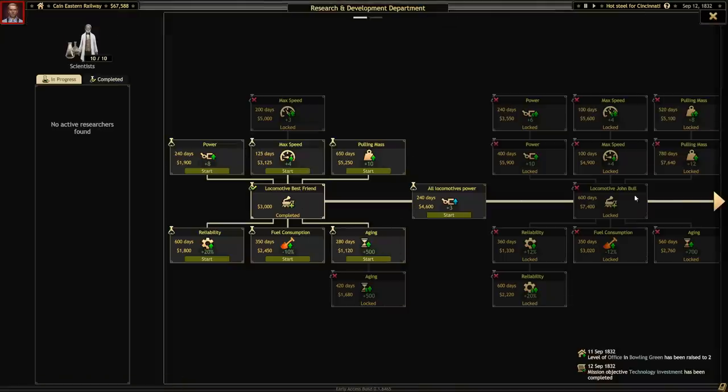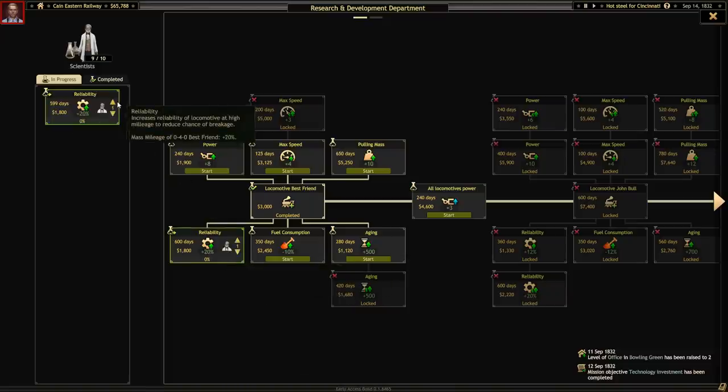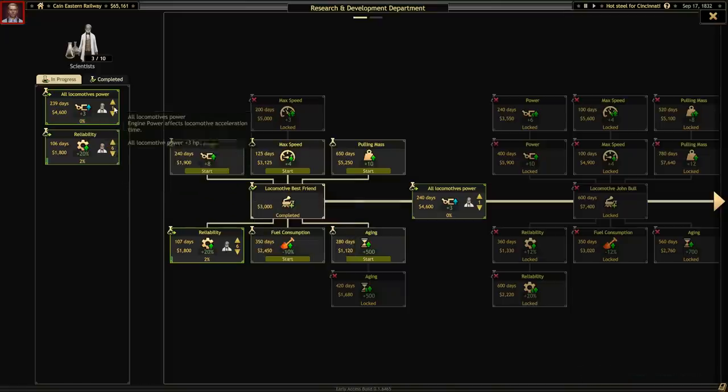Now we can improve our locomotives or develop new ones. We have a big tech tree here. We have 10 scientists hanging out in our office. Let's learn some reliability - put 6 scientists on that one. The John Bull's right there - that's what I want, I want a better train. Let's learn locomotive power too, putting 6 on that and 4 on this one. That's going to take 64 days. As soon as that's done we'll work on the John Bull, which sounds like a real train.